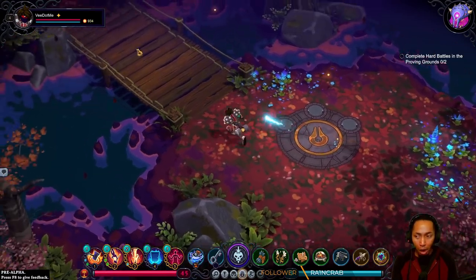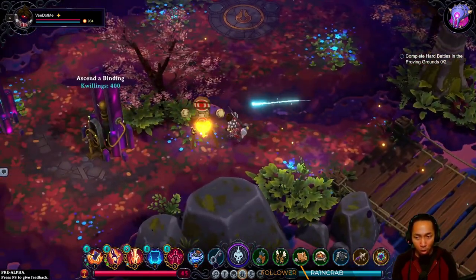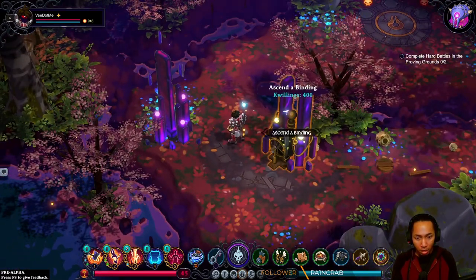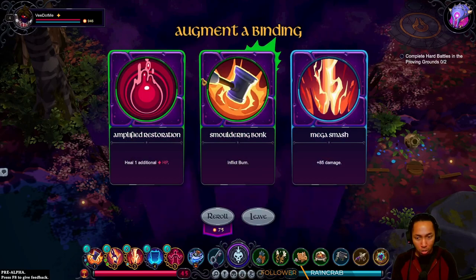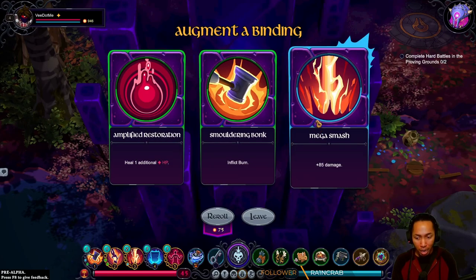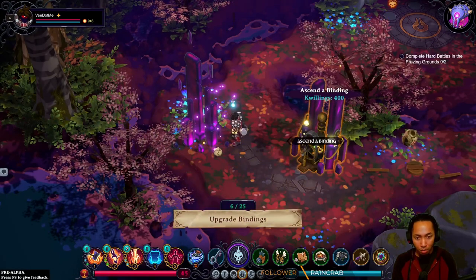We haven't done the powerful choice yet — I should probably do some of those. Augment, burning bonk, giga smash — and then ascend.